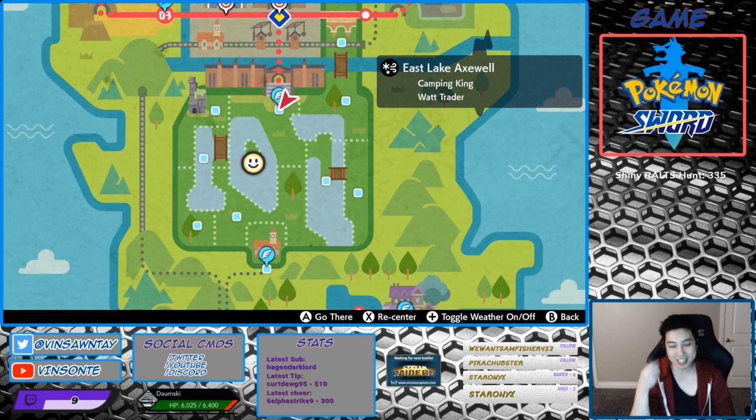So if you want a Dynamax Flapple or Appletun, depending on your version — sword for Flapple, shield for Appletun — they spawn in two dens. One is right next to the Gigantamax one. You can check out my video for that; it's right next to it.